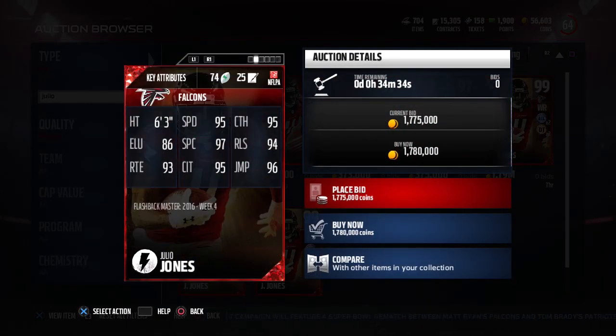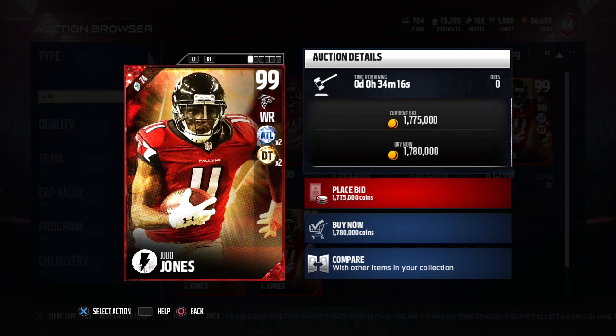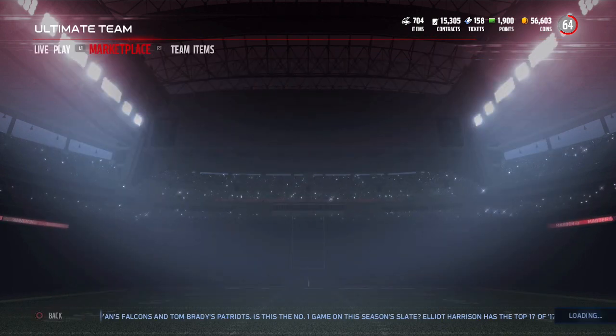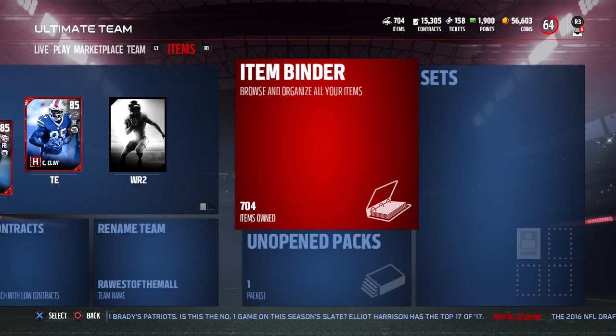I really don't like it. But let's take a look at the attributes of this Julio Jones — it is a ridiculously good card. 6'3", 95 spectacular catch, 95 catching as well, great jumping. He's really got everything you look for. Arguably it's the best receiver in the game right now — there's no denying that this is a great card. But it costs so much to complete these sets, and it's just frustrating that they have to do that every single time. If they just made it so that the Flashbacks were wild card, it would be so much more achievable. I understand that would hurt the price of the Julio Jones, but this is Ultimate Team — I want to be able to build the best team possible.